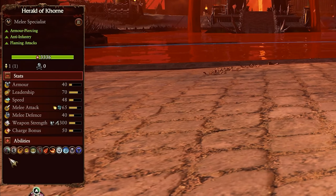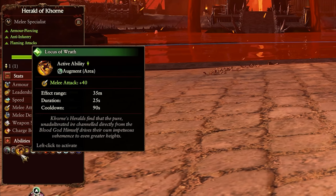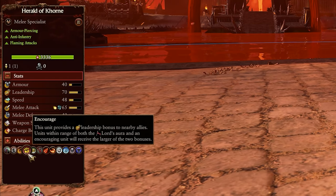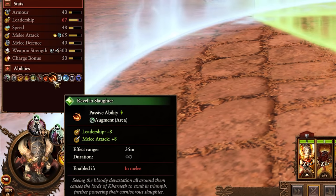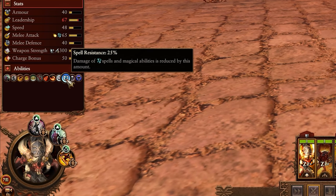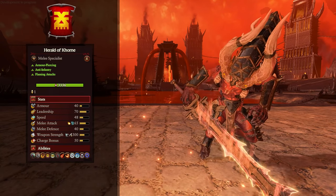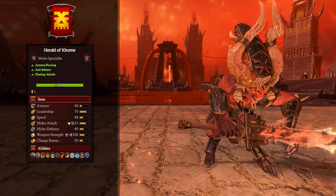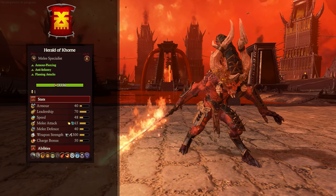For his abilities, there are a couple of classics: Foe Seeker, good for getting yourself out of trouble or into it, and Deadly Onslaught, a nice damage boost for himself. Locus of Wrath gives plus 40 melee attack to an area — a really good one for supporting your frontline. Then there's Hellblade, which gives a permanent damage boost once he's got 60 kills, showing he's designed for fighting in crowds of infantry. And Revel in Slaughter gives plus 8 leadership and melee attack to nearby friendly units while he's in melee. So not only the cheapest lord option, but also a nice one for supporting the army more than the two Bloodthirsters do, as they're a bit selfish and focus on themselves.